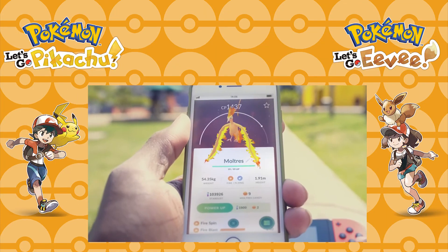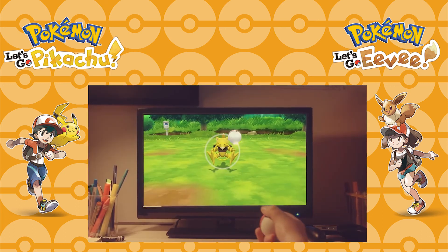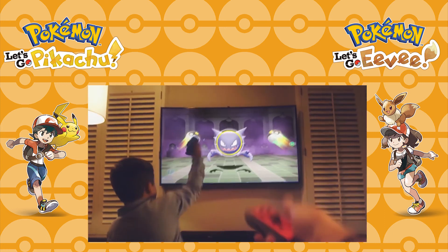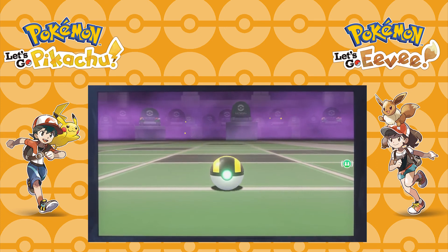One more Pokémon Go shot shows a Moltres arriving in the Go Park. We then see various catching attempts — an Abra, a Snorlax, and a Haunter, with the Haunter clearly being captured in Lavender Tower. Notably, both the Snorlax and Haunter have had Ultra Balls thrown at them — the first time we've seen an alternative ball type in these games.